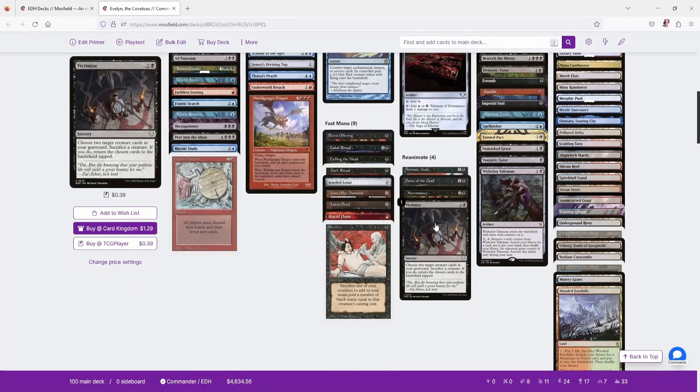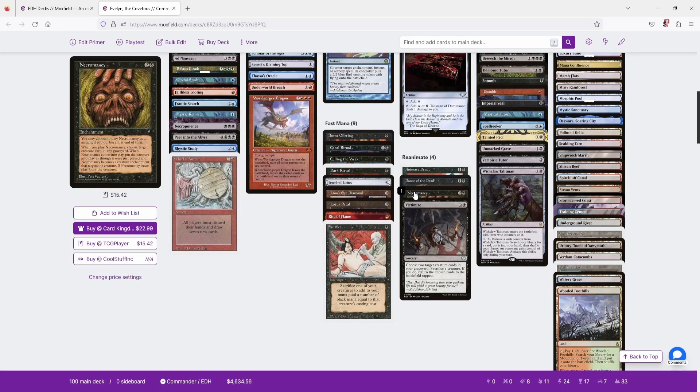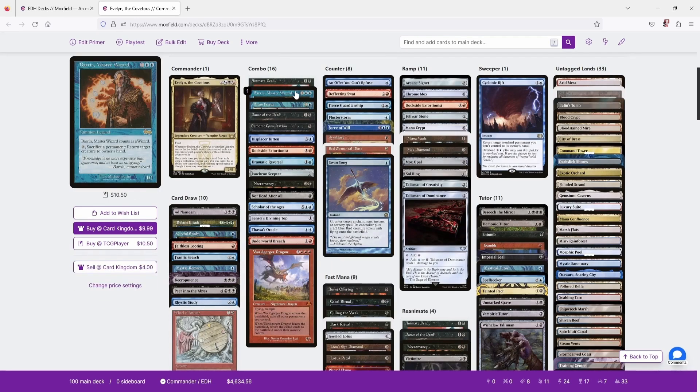Our reanimation effects are relevant for the combos we'll get to in a moment. They include Animate Dead, Dance of the Dead, Necromancy, and Victimize. That brings us to our combos — there are several in the deck.